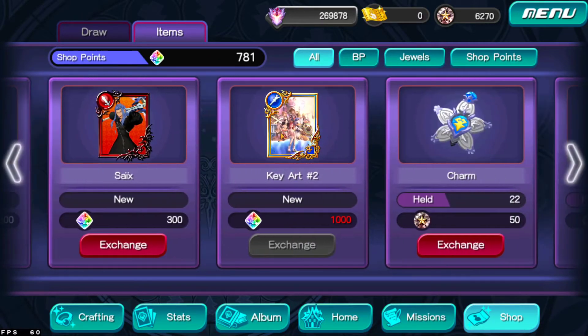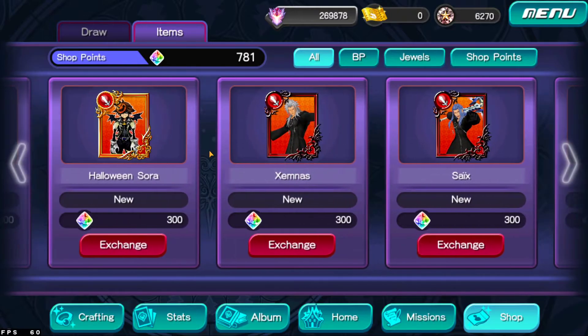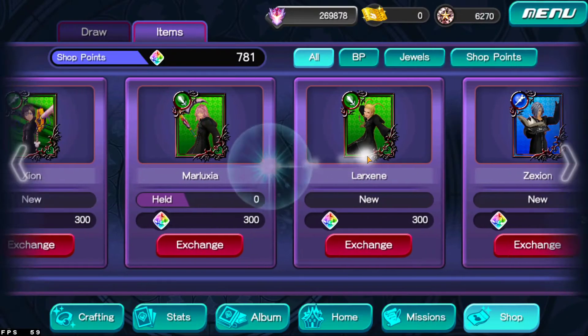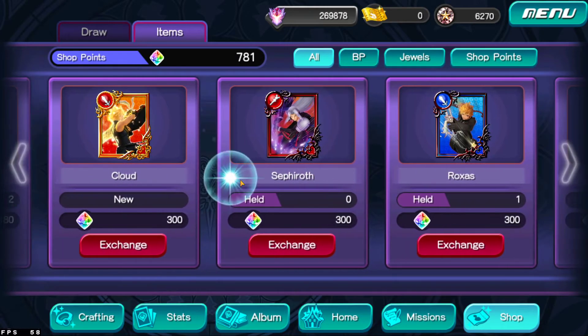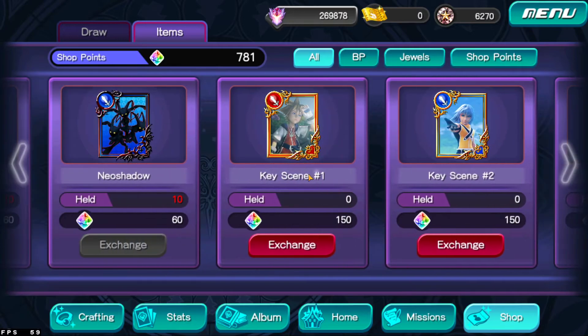A thousand shot points is a lot, but how can you actually get this card? You can only get it from the draw ticket — you cannot buy it with jewels. With draw tickets, you'll be able to get it. As far as I know, if you have it at level 10, the power goes to 80, so yes, it is very powerful. We do have much more powerful and updated cards now, but I'm actually just waiting to get the Key Art number 2. That's my biggest goal right now, and I really want to save for this card.